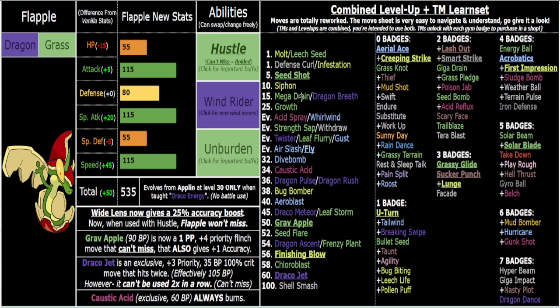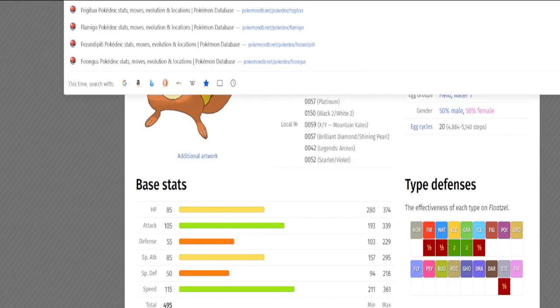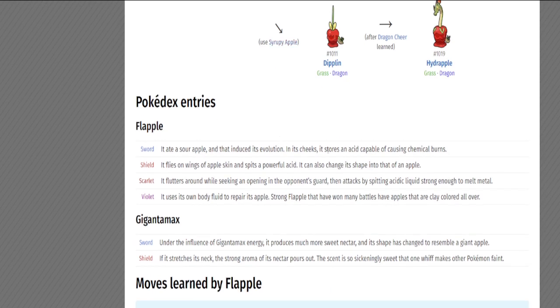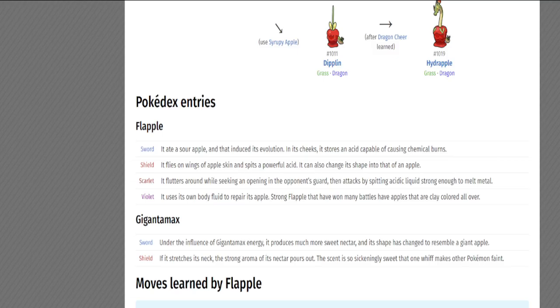Dipplin can do great utility stuff, like Caustic Acid. That's also why I made Flapple more of a mixed attacker — it already is in vanilla, but I leaned into it more. In its cheeks it stores acid capable of causing chemical burns, it spits acidic liquid strong enough to melt metal — that's the Pokédex rationale for Caustic Acid.